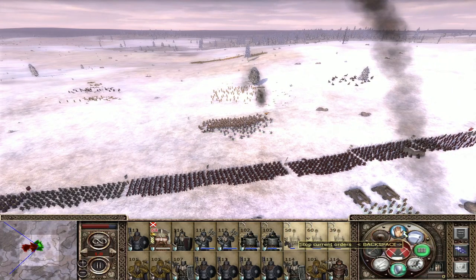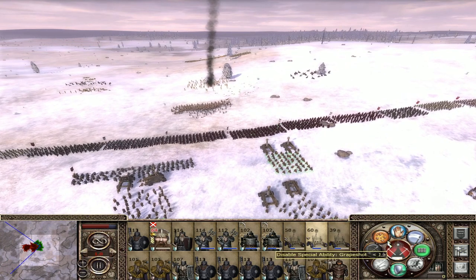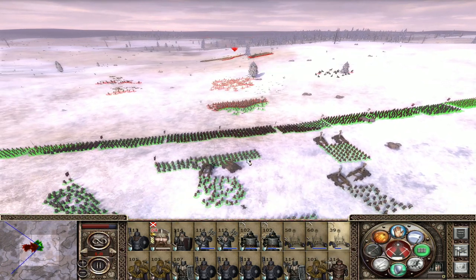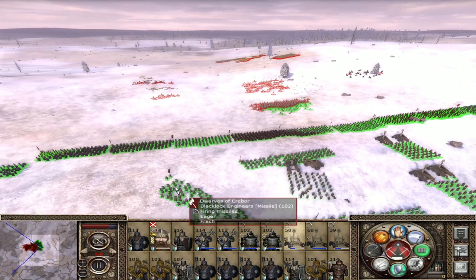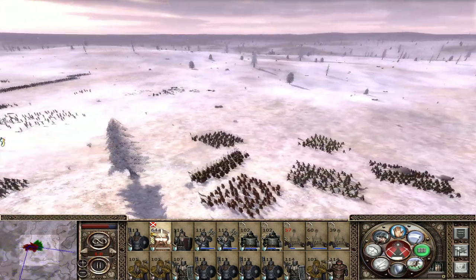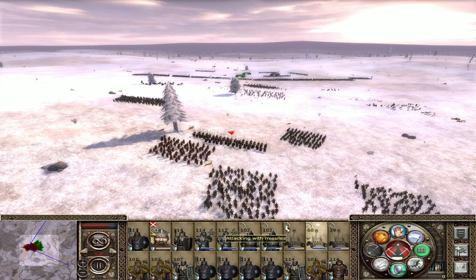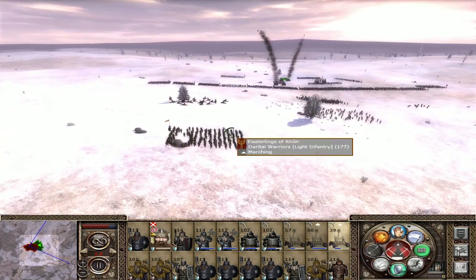Let's save some of this ammo. Now these guys are coming — that's what we want. Let's just rain hell upon these boys and try to snipe out the General. The only thing that this army would actually need is probably some cavalry, but we cannot bring any very good cavalry except for Dale cavalry which we have in reserve. We'll see what we can do about that.